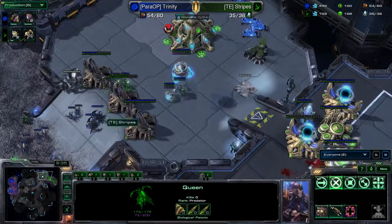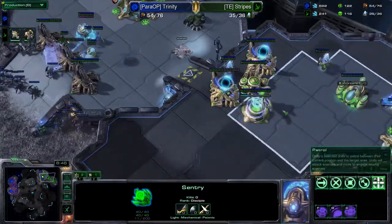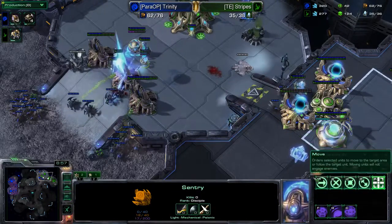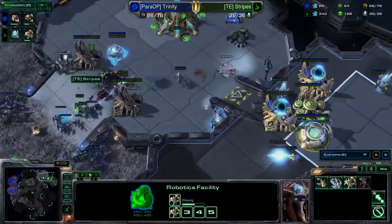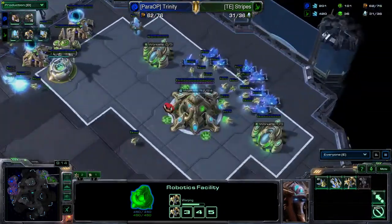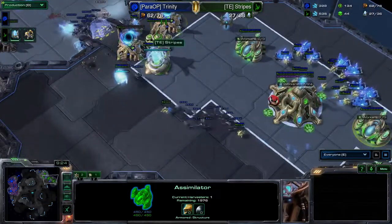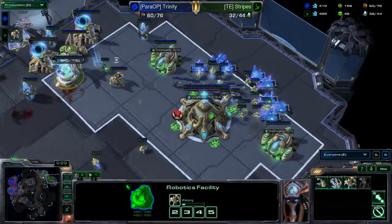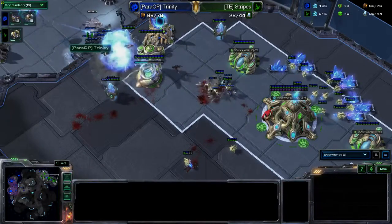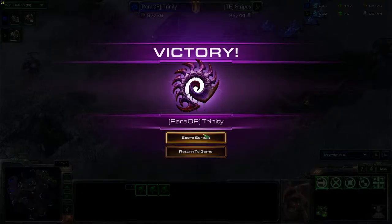It looks like Stripes is holding it, but there are so many more units coming. He force-fielded that hole — he needs to warp in more sentries and get those immortals out because one sentry won't hold forever. There are two immortals coming, so if he holds this push he still has a chance. But there's no gas being mined at all, so all he can do is warp in zealots with only two active warp gates against a bazillion zerglings. There's the GG from Stripes — Para-op takes game one.